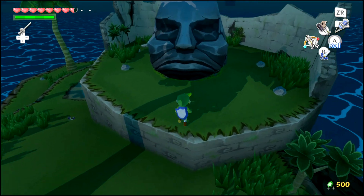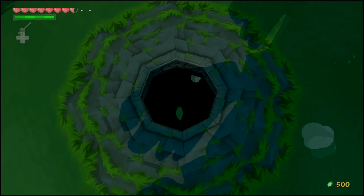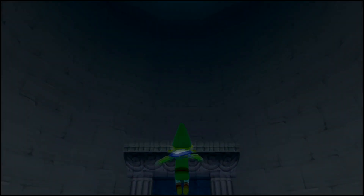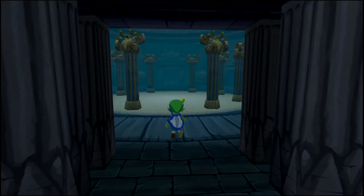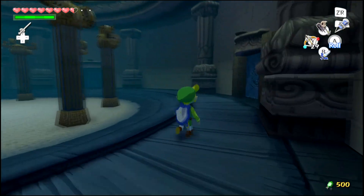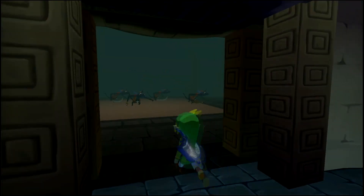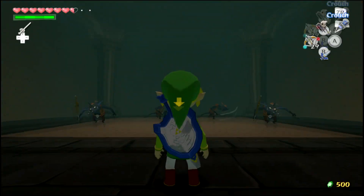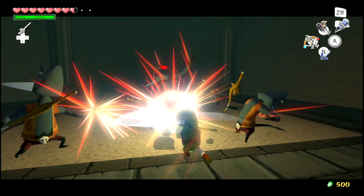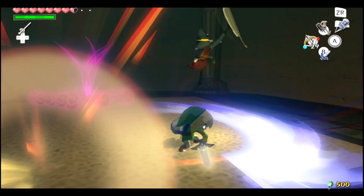I know what to do with this — lift this up, toss it, and a dungeon is below, I'm assuming. Or a puzzle or something. Or is this another one of those ghost ship — no, this is another little combat puzzle. Another combat arena type deal. I'm used to these. I've played the Spongebob movie video game — I know how these work. Plus, now I've got an upgraded Sword of Evil's Bane, so it should be pretty easy if I do say so myself.